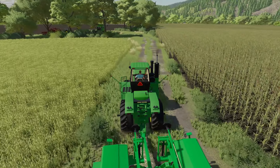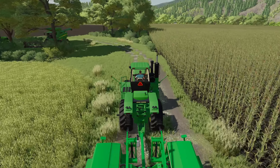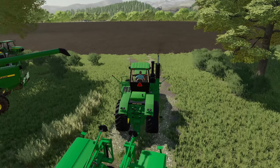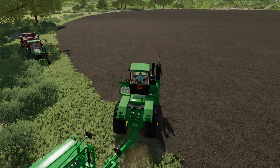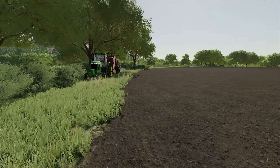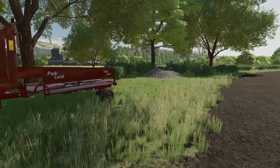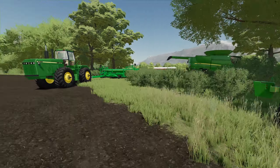Gage was here helping me with the straw bailing and we got that finished. We got this field cultivated, rolled, and all the stones picked up. We ended up with a small pile of stones - not a whole lot - you can see them right over here behind the baler, so I just left them there for the time being.